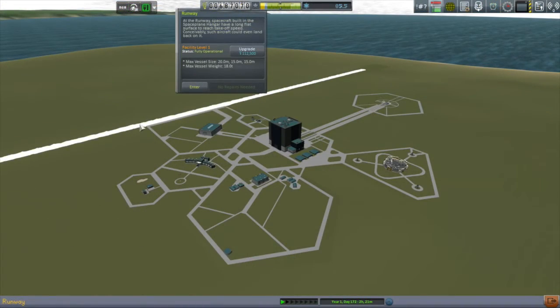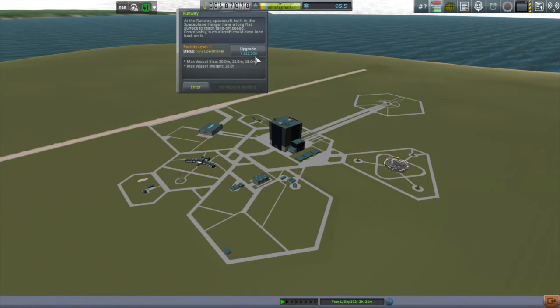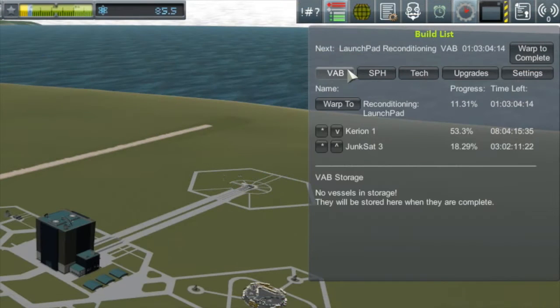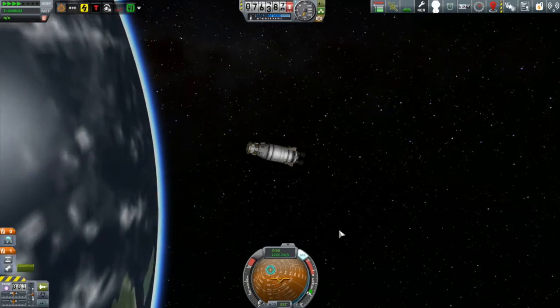The completion of my last few missions has improved my cash flow to such a degree that I can actually afford to begin the upgrading process on the last two parts of the Kerbal Space Center - the runway and the space plane hangar. Once they upgrade it's going to be great; I'll be able to get some better planes going. The Otter Two especially is right at the top end in terms of part count and size, and I should be getting some new aerodynamic parts soon once the research and development center upgrades.